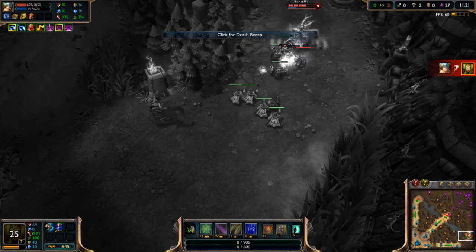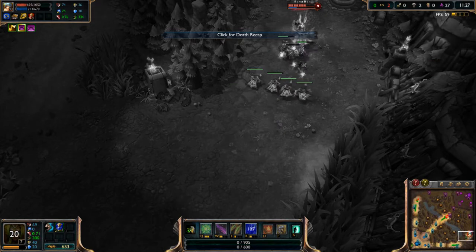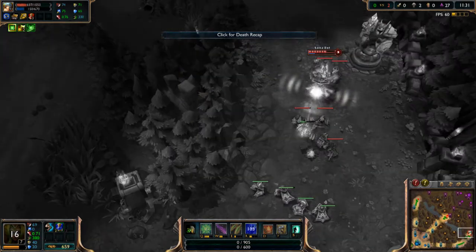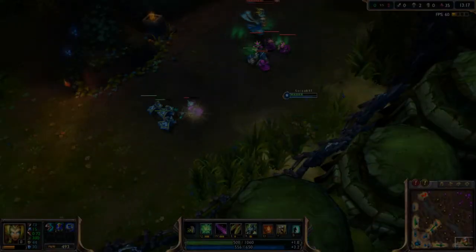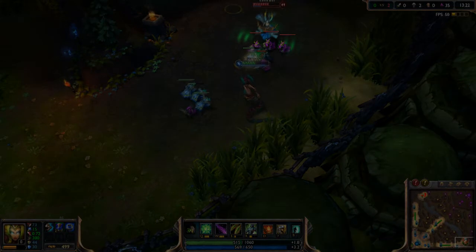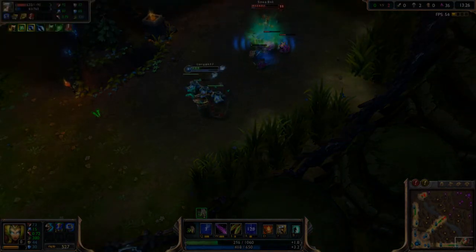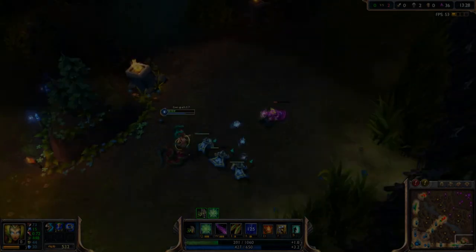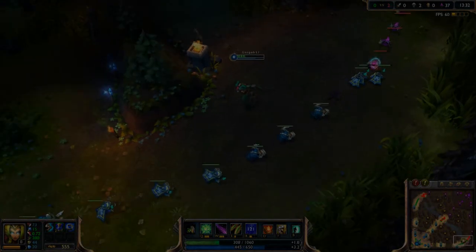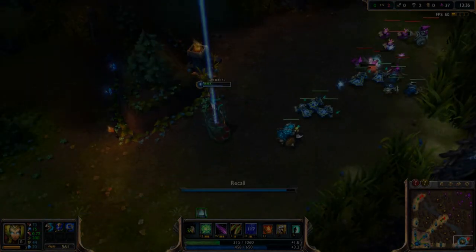That's what the death animation for Cassiopeia looks like — she basically decays and crumbles to pieces. When enemies are facing towards you, her ultimate stuns for a long time, like two to two and a half seconds. It's a pretty good teamfight game changer. And here is her recall.